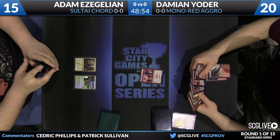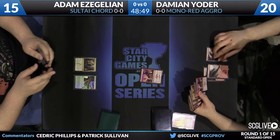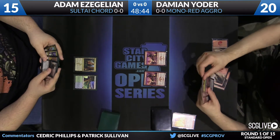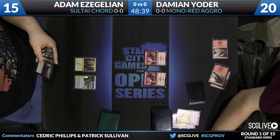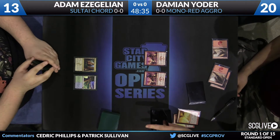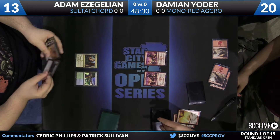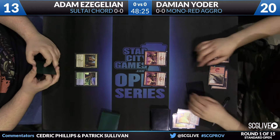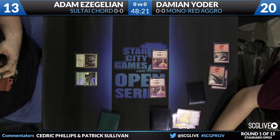As Galion does draw and play a Yavimaya Coast for the turn — we'll see if that allows him to play anything. A third land for Damian is a Mountain. Looks like another Swift Spear, and the follow-up will be a Magma Jet to trigger prowess and deal two points of damage. Adam is looking at a Bile Blight in hand but unable to cast it — the mana is obviously a little all over the place when you're playing a three-color deck.